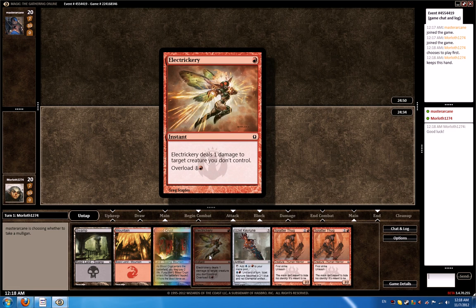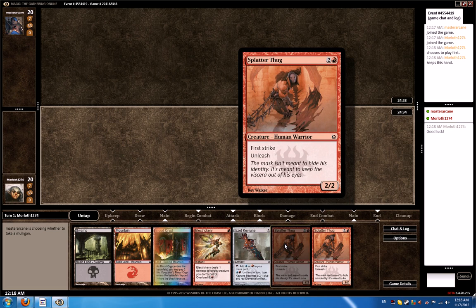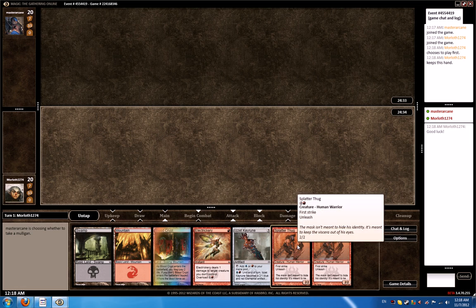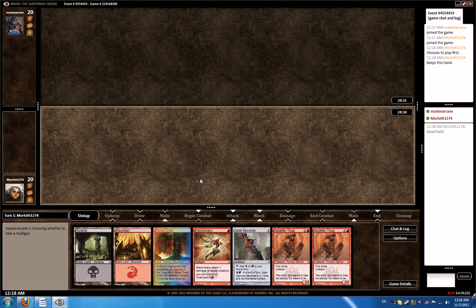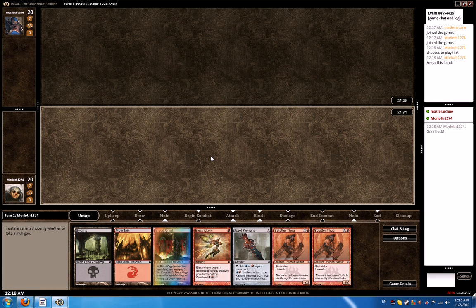I'm excited about Electrickery, just because if he dares play his Pack Rats, we've got the answer right here. Otherwise, the synergy with Electrickery and Splatter Thug is going to be amazing. It's going to be turn 3 Splatter Thug, turn 4 Splatter Thug, and then keep on beating with Electrickery in the back to burn him out. Hopefully it's going to be a quick game and we'll burn through his life like a hot knife in butter.